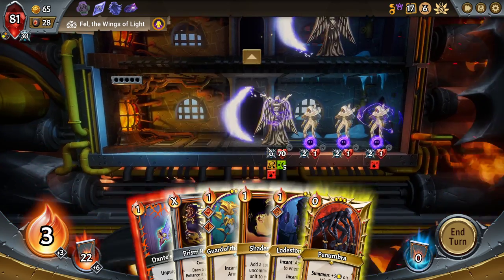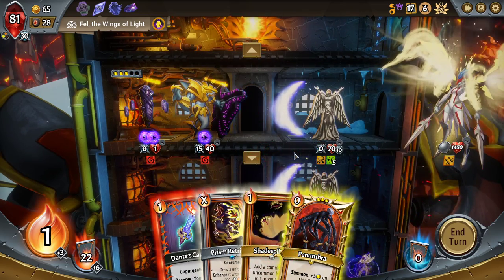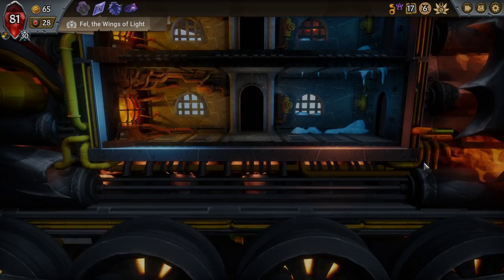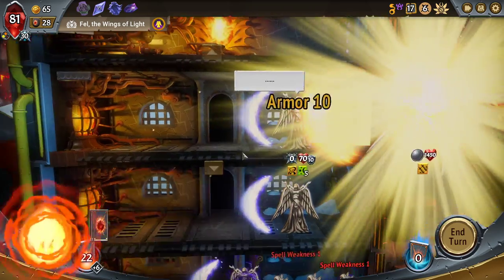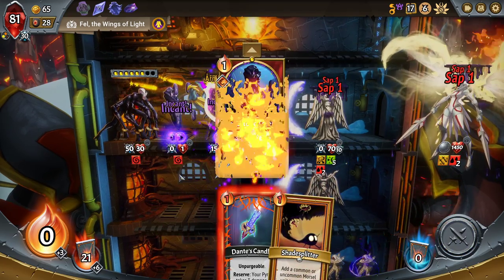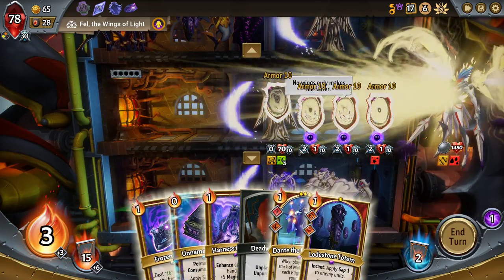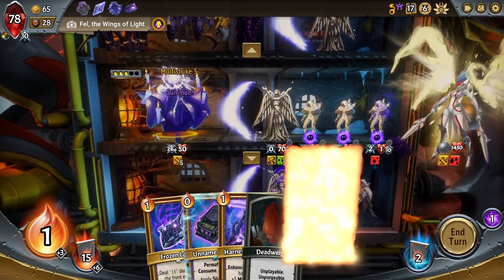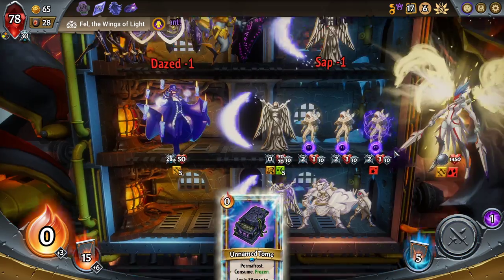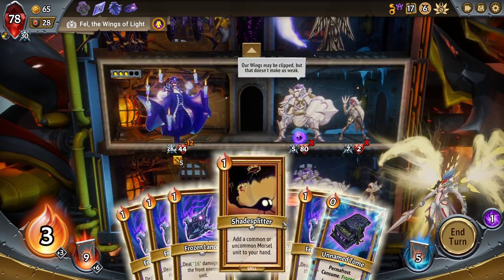All you can do is pick yourself up, move yourself on. I forgot that I have to play the capacity-giving one first if I want to be able to use all the capacity. Penumbra first, then Guard of the Unnamed, then a Lodestone Totem. Then I will Prism Retrieval in order to get the Lodestone Totem out. So now I only have one Lodestone to draw next turn. Our Shade Splitters go down here on the bottom line — as many of them as we may end up having to have. Penumbra Assault will help.